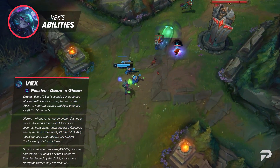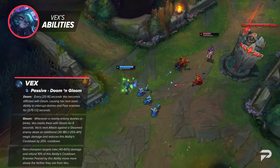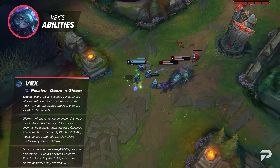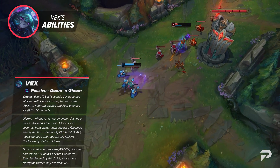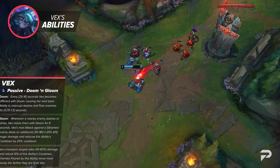If Vex uses a basic attack to trigger this mark, it becomes a non-projectile, meaning it cannot be blocked by Windwall or other similar abilities. Also, when attacking non-champions, Gloom does less damage and refunds 10% of Doom's cooldown.